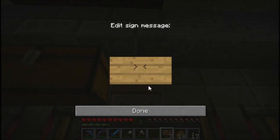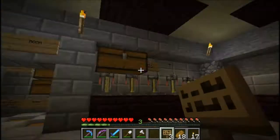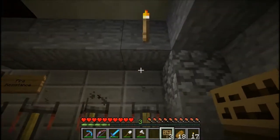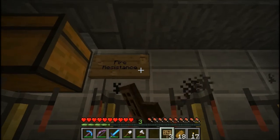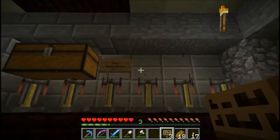Then right here, this will be a station for like, I don't know, fire resistance — is that how you spell that? Yep. Something like that, then we'll have another sign over here. Should actually probably make this point. So something like this. Like that, then have an arrow facing that way. Then we'll just do the same thing over here with a sign. And put another chest over there.